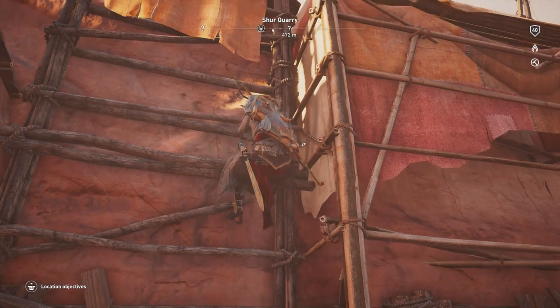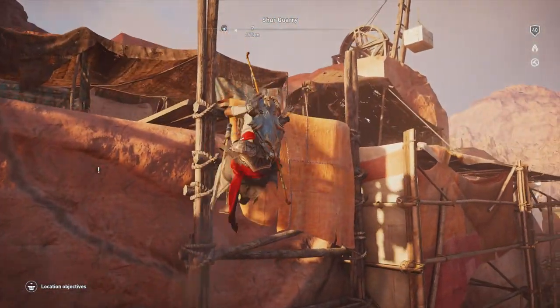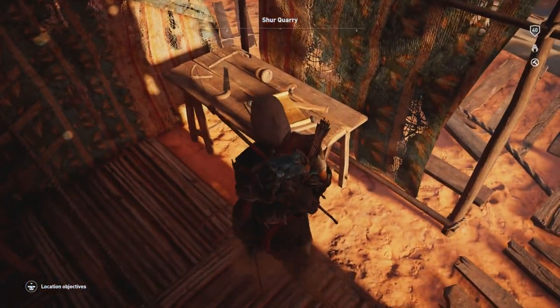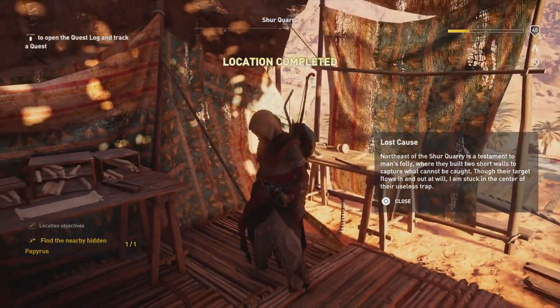You're just going to keep climbing up from that little reference point. Once you get up here, keep going and you'll see right around here this little tent flap - go right over to the table and pick it up. It's going to be the Lost Cause.